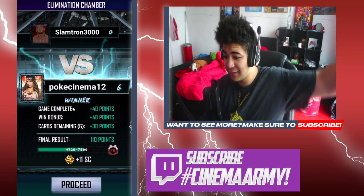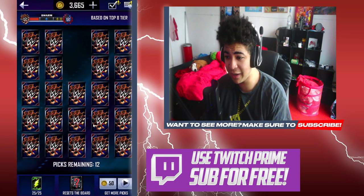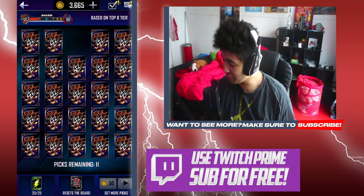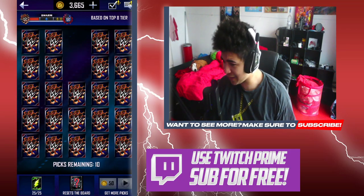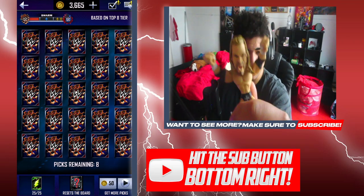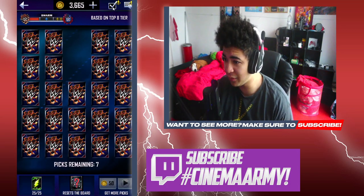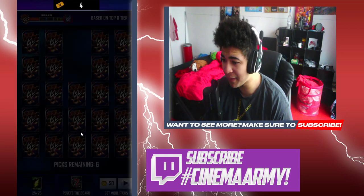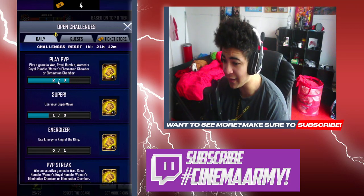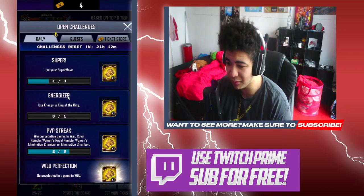Welcome back to the video where we are now finishing off our match of Elimination Chamber. You guys can see it — 6-0 on the screen. Not only does that help you guys towards the momentum bar, so I hope you guys are tearing up for the momentum slots. We got Rousey, Rousey, Rousey, and a Triple H — the brother from another mother. It also helps you do the tickets.